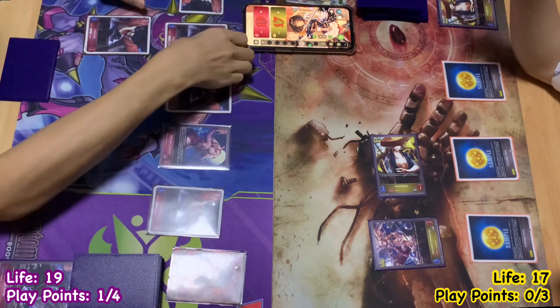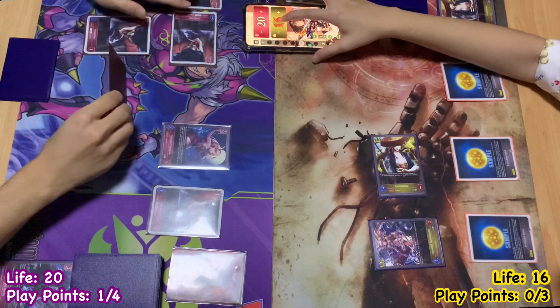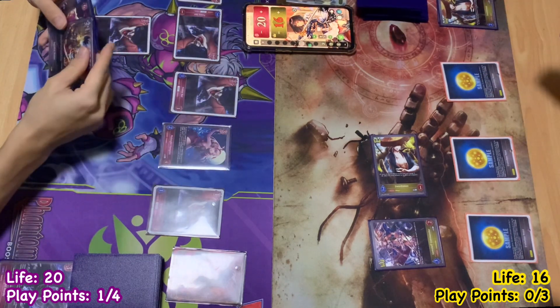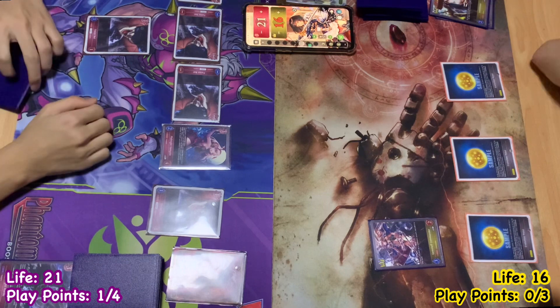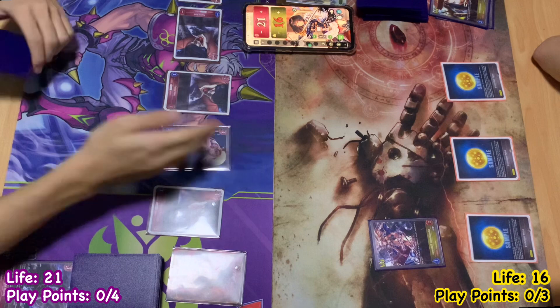Forest Bat swings in at you for 1 damage — I gain 1. Forest Bat attacks again, I gain 1. I swing it to the swordsman and deal 1 as well. This one dies, and I'll use my last play point to play Forest Bat.